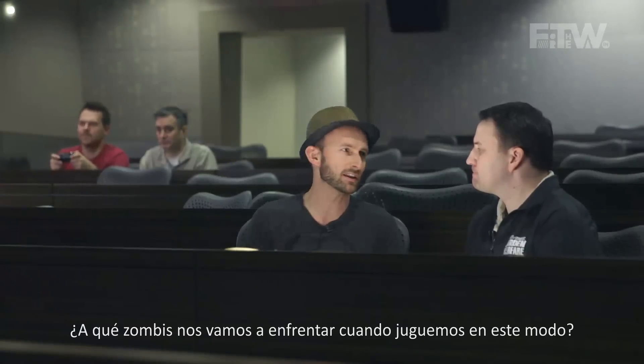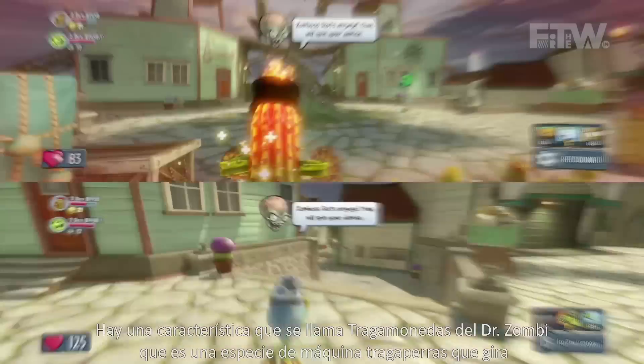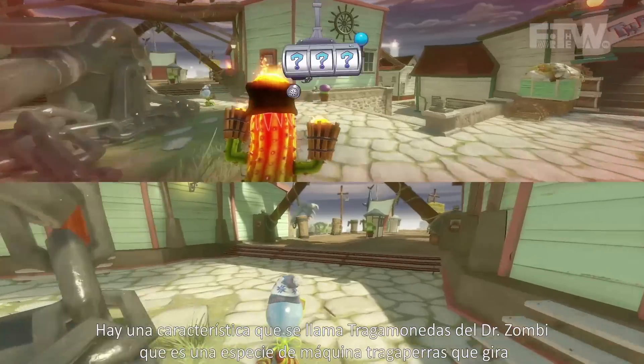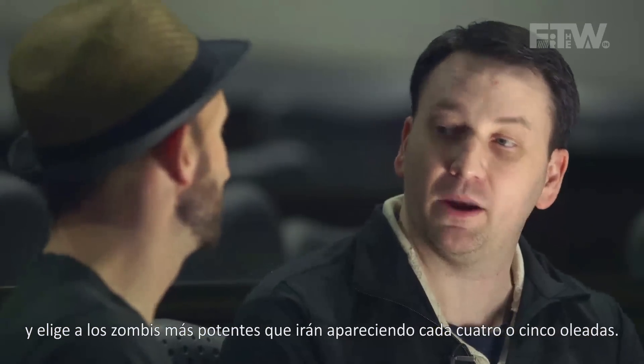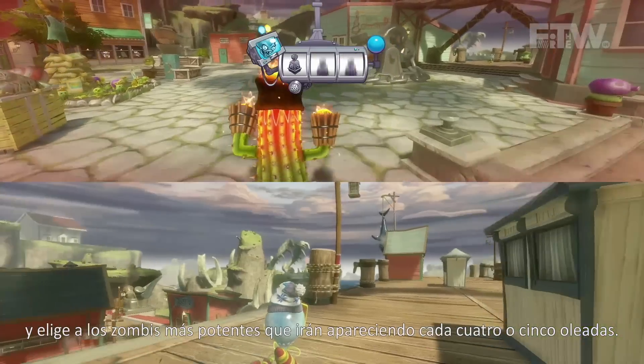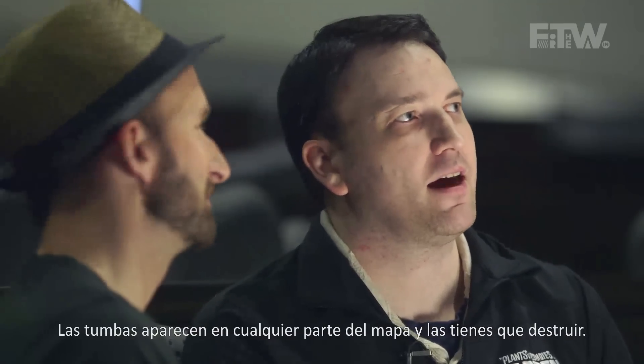What other types of zombies are you going to fight in this mode? There's going to be a lot of different boss-type zombies that show up in later waves. We have this feature called Zomboss Slots, which is actually a slot machine that spins and chooses the boss characters that are going to appear every four to five waves. So that's a tombstone — it's like a spawner for zombies, so that'll appear somewhere in the map and they'll have to take that out.